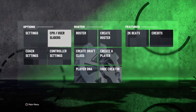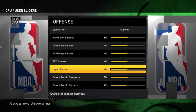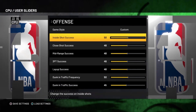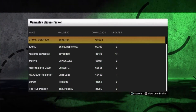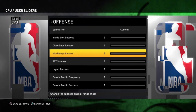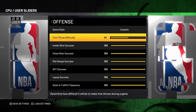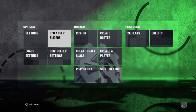Once you get to the main menu, go to your Settings, then go to Features, then go to your CPU User Sliders. This is going to ensure that we get through the Blacktop games extremely fast. Go ahead and load some settings — on Xbox press Y, on PS4 press Triangle — and load up a file where it says CPU Zero, User 100. This is a very important part of the glitch because it allows us to get through Blacktop games extremely fast. You should see this file on both Xbox and PS4; you might have to scroll down a little on Xbox.